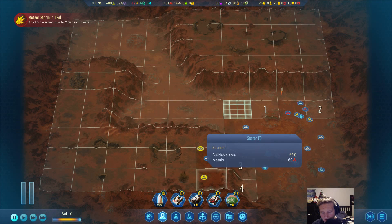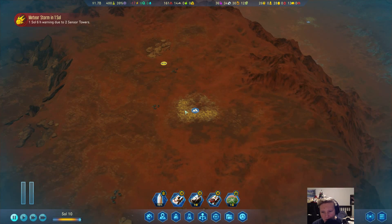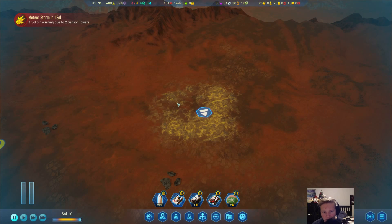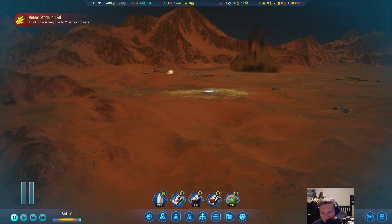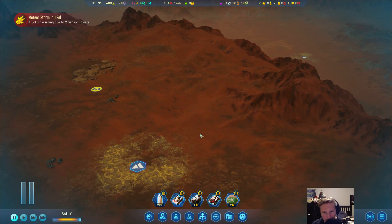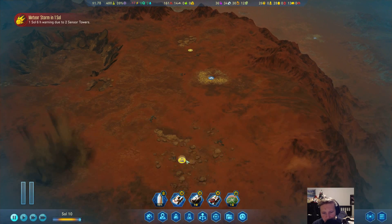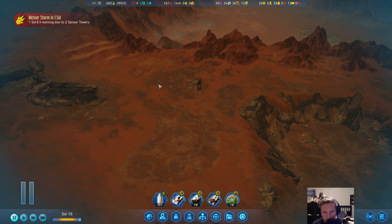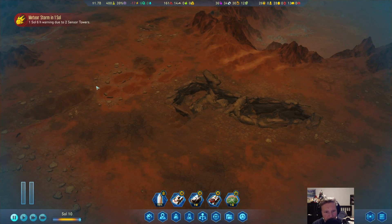Okay, a couple good things — we have some concrete, which is nice. Only 50% buildable area though, which is a little bit concerning. What does the terrain look like around here? Yeah, I'd say that's about right — only about 50% buildable, because uneven terrain has dips as well. What should we do here? It's a hazard, I guess. This area's kind of terrible for existing.